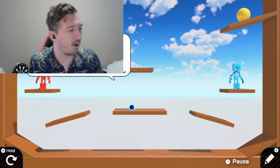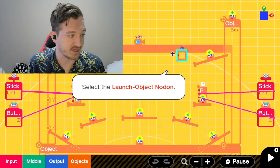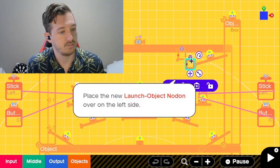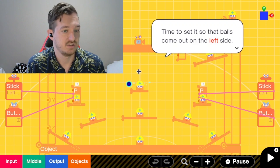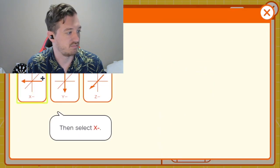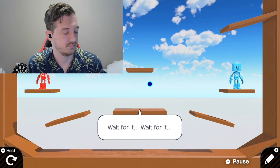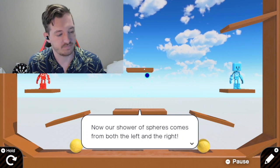We need some rolling balls over on the other side now. That's totally what I'm thinking — copy and paste and put it right here, right? Let's go. Now our shower of spheres comes from both sides.